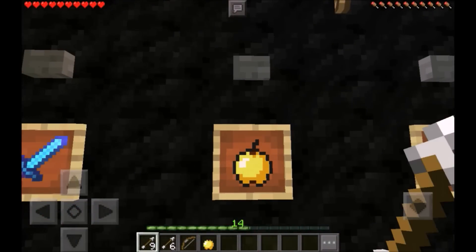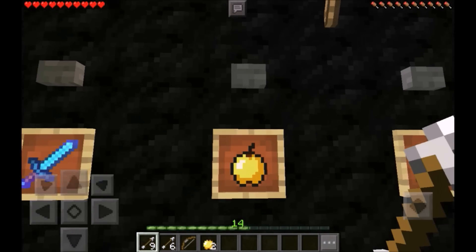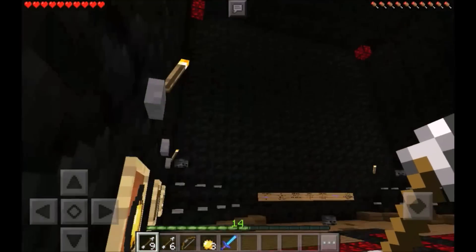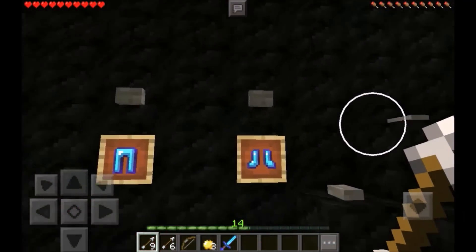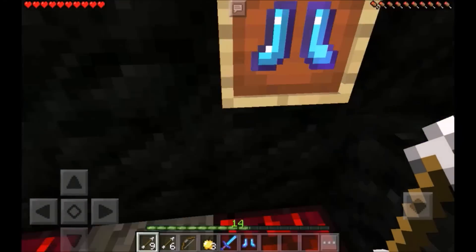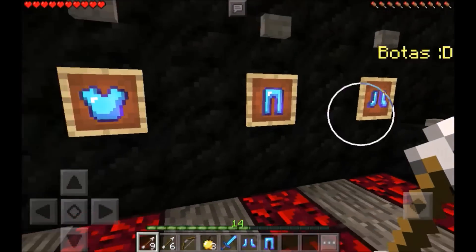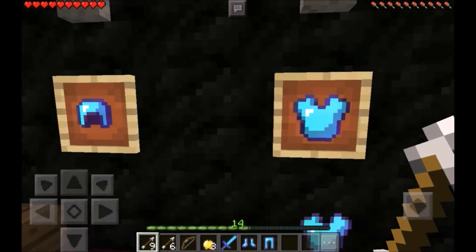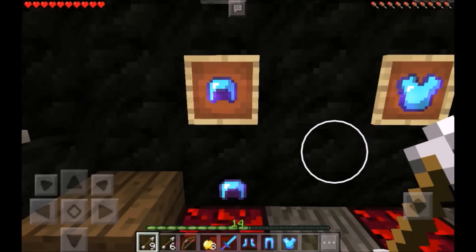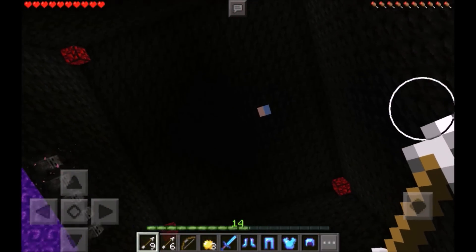If you wanted to, you could go all out and not even get any of this and try to beat him that way — just fist the Wither to death — but I don't think you would make it. They're giving you this much OP armor at the beginning, so more than likely there's some stuff going on. Even with all this armor, I'm feeling this is going to be extremely hard.